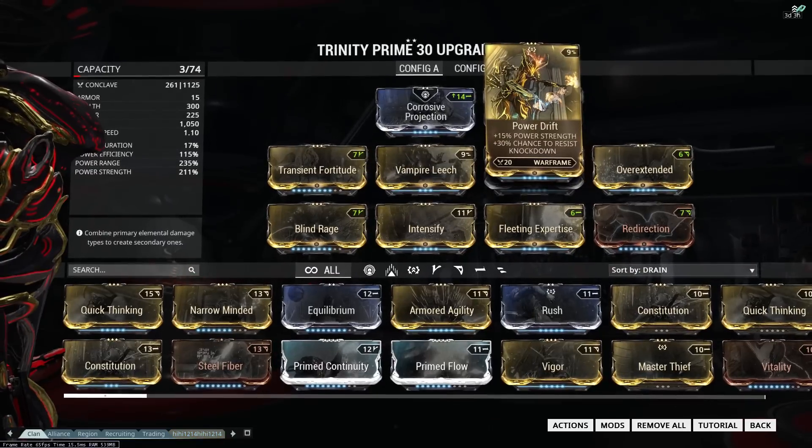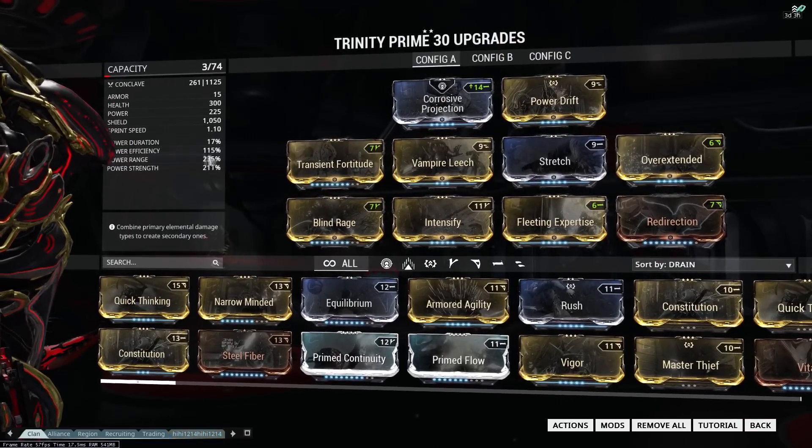For Power Strength we're going to add Transient Fortitude, Blind Rage, Intensify, and Power Drift.